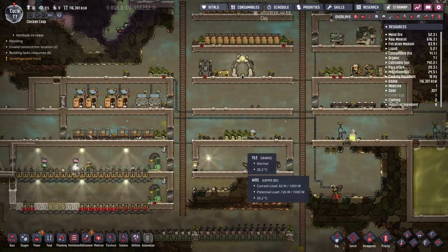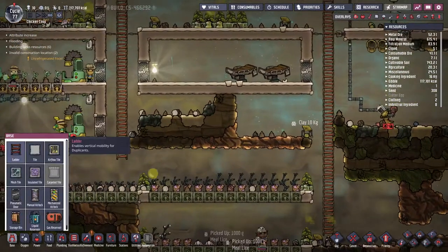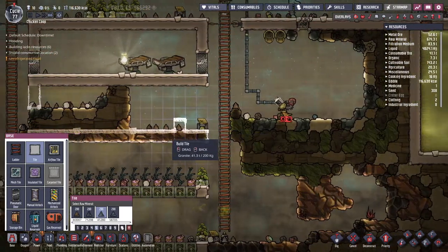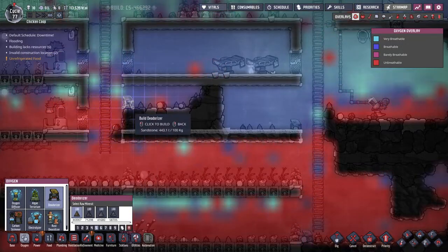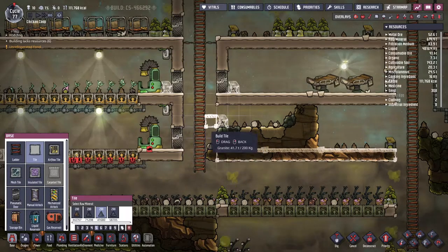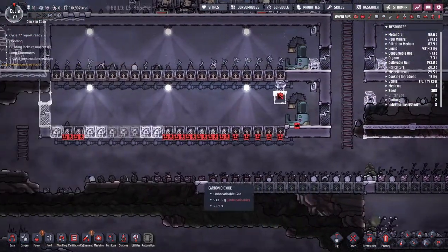It seems there's some polluted oxygen there. Let's put down a deodorizer here, here, and here. And probably we need to get rid of the stuff here as well. Would they be able to build this? Probably, right? They should be able to build there.